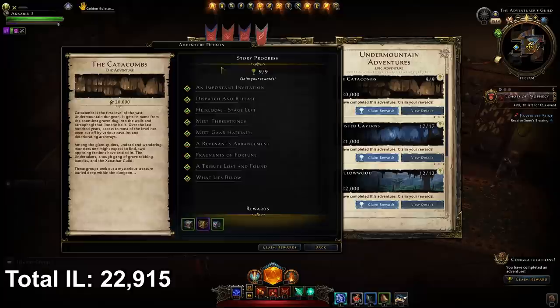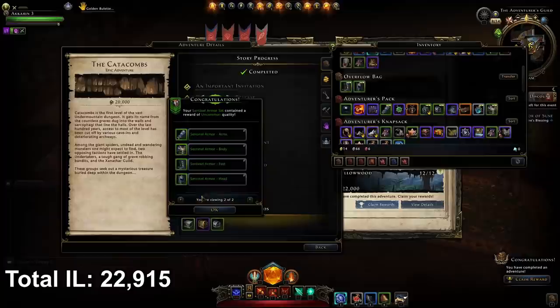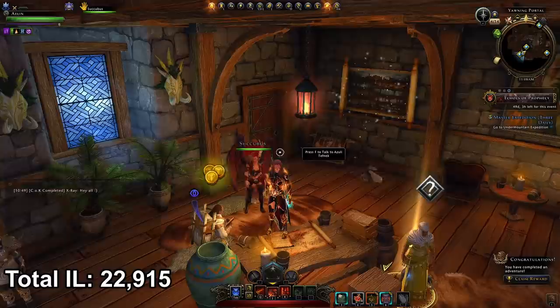The next step is the Under Mountain adventure. Complete all your quests in the zone, follow the sparkly line, and claim your rewards at the end. You can get some decent gear of around 1,050 item level, some astral diamonds with black opals, seals of the wild, and you can complete each of those. While adventuring in Under Mountain you'll also pick up some companion gear just by completing quests.